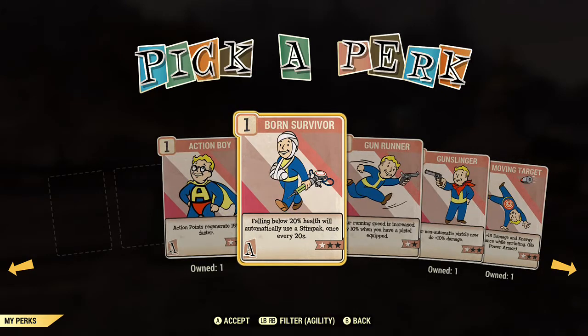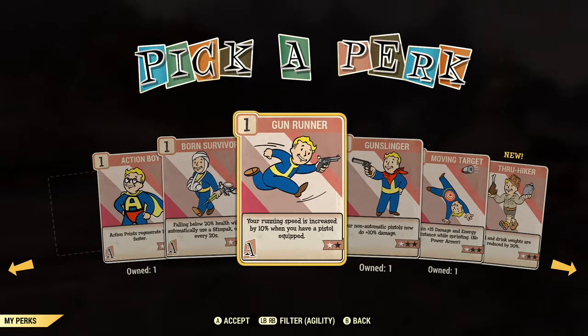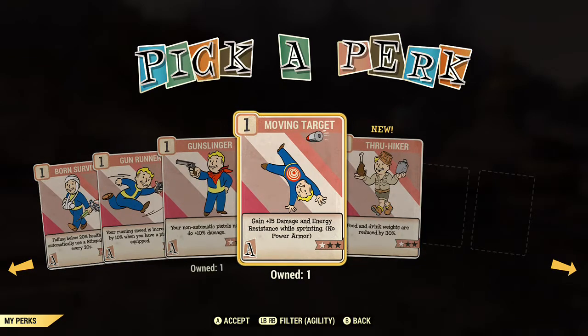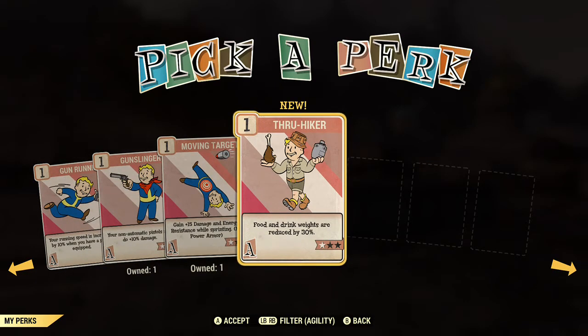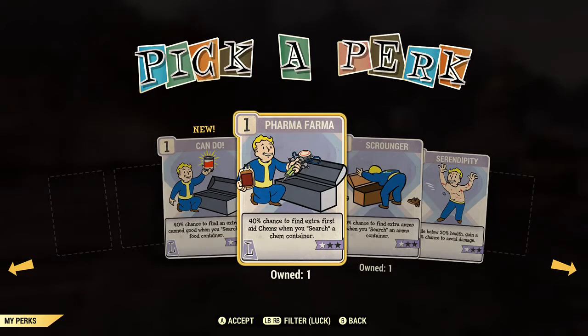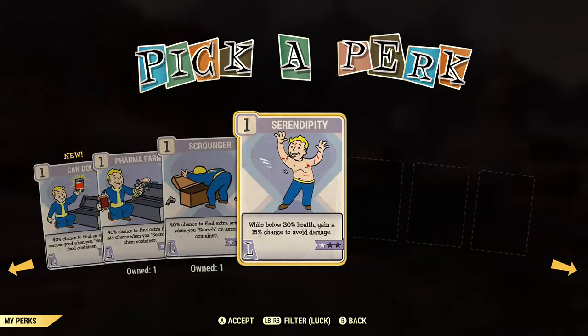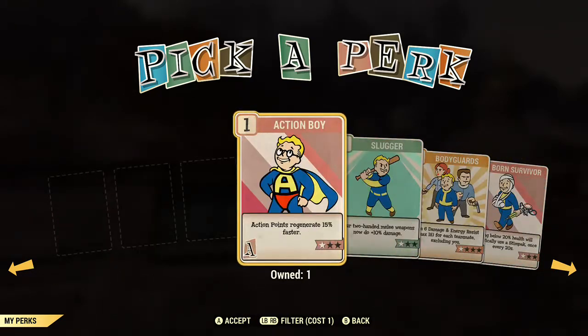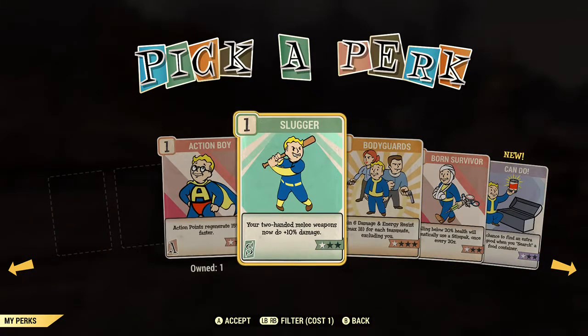In previous Fallout releases, at the beginning of the game you would assign points to each of the different SPECIAL attributes and then continue to add to those as you leveled up. With Fallout 76 this is a little bit different. You start off with one perk point assigned to each of your SPECIAL attributes, and then as you level up you can assign one more point to each attribute. This also changes the way that perks work.